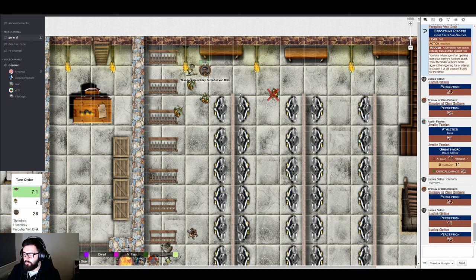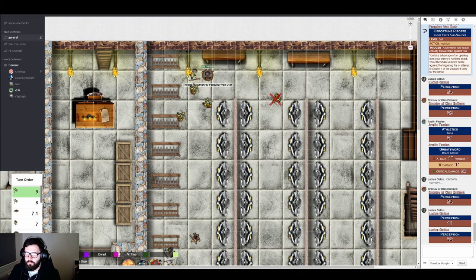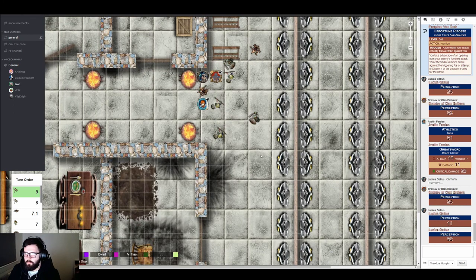Art seems to have gone quiet — the table jokes he may have been consumed by the darkness, or got flustered talking about 'entering the darkspawn.' Eventually, Drastoff passes his perception check anyway. Two more enemies are revealed in new positions. Both engage Avalyn, gaining flanking bonuses.